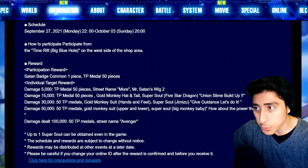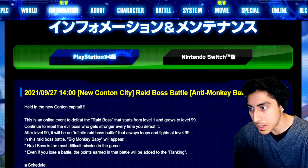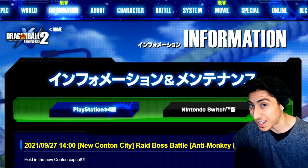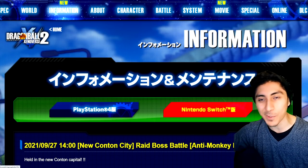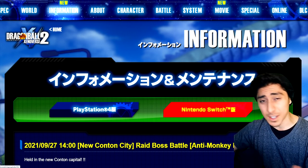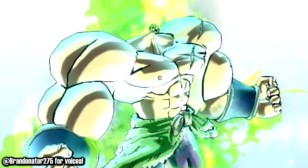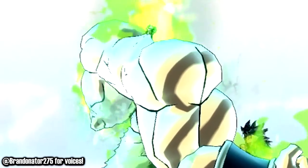Thanks for watching, best of luck on this raid. The main thing you can get is the Golden Great Ape costume — it's a cool costume, just no moving tails and the feet look a little weird. All right, I'm out, y'all have a blessed one. I'll be sure to update you guys with more news — stay tuned for more Xenoverse videos. This is Broly, and you are watching Slow Plays — make sure to subscribe or else I'll destroy your entire planet.